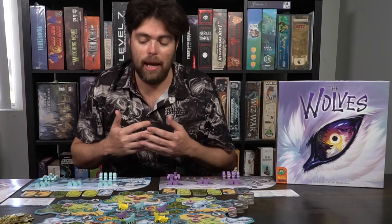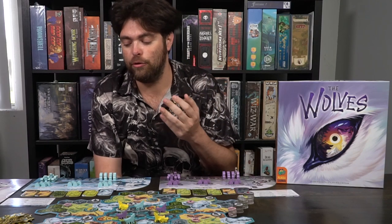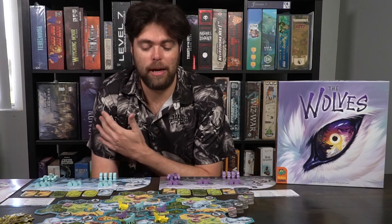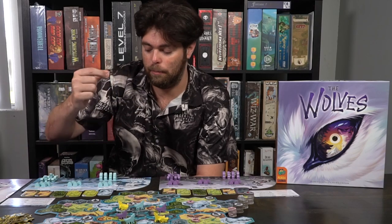Then the game begins with the player who first put wolves down. On your turn, you'll take two actions. There are only three actual actions in the game: you can move, you can create dens and lairs or howl, and you can dominate. There's also a free bonus action — when you surround a piece of food or a critter with three wolves adjacent to them in adjacent spaces, you just take that piece and place it on your game board.